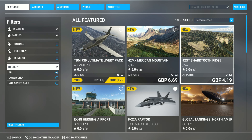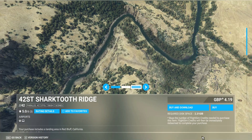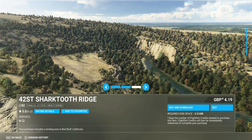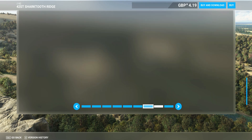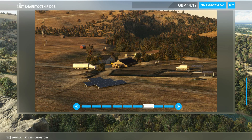Shark Tooth Ridge for £19. Again, this is scenery — camping places and lakes. It's not bad either, looks good. I prefer the other one to this, but it's pretty cool. You get lakes, people fishing, and all that. You can park and taxi your small plane in there — not bad at all.